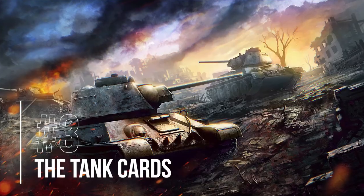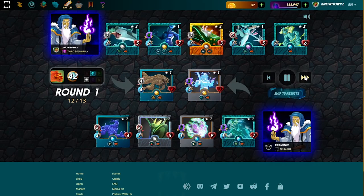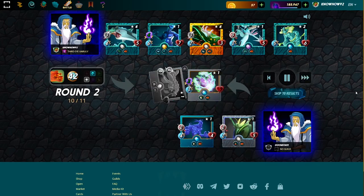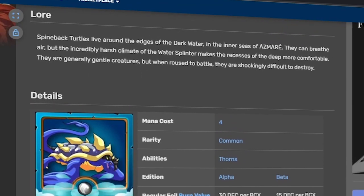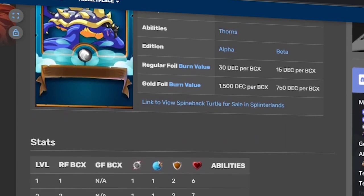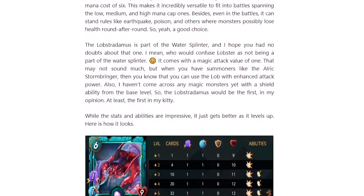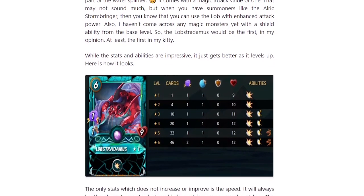Number 3: The Tank Cards. The next set of Water Cards we'll tackle will be the Tanks. The Tank Cards are, of course, the ones that will soak up damage, and there are a couple of good Water Tank Cards out there. Try to get any or all of them to make a compelling and versatile lineup. We'll start first with the Spineback Turtle — this card is your starter-friendly tank. It's cheap and has good defensive stats that will allow your damage cards to set up their moves. It also doesn't cost that high in terms of mana and has the Thorns ability. The next one is the Lobsterdamus, which is actually an attacking tank. It has nice tanking and defensive abilities, but it can be a good damage dealer when paired with the Summoner Cards Auric and Vanamore.